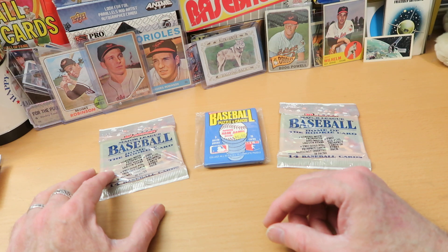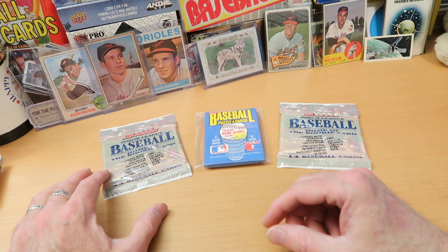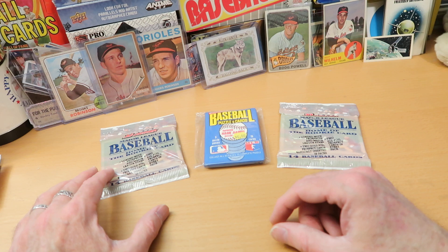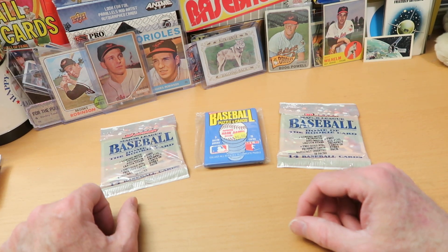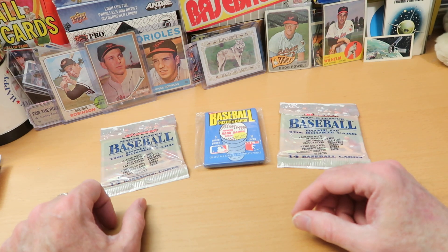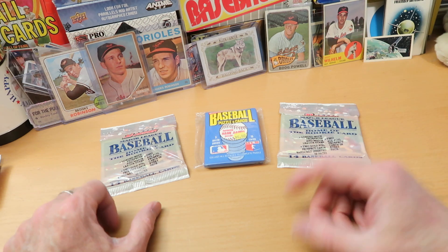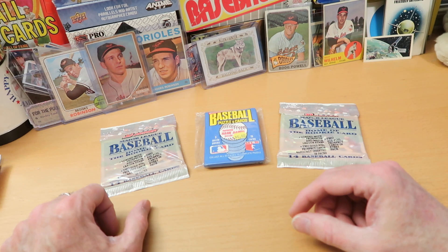His net punting yard average for the season was 53.1 yards, which broke a record that had stood for 82 seasons — which is unbelievable. This is a record that nobody thought would ever get broken, and here he was able to break it. He came on as an undrafted free agent to the Titans, they took a chance on him, and he just blew everybody away. His accuracy is really good and his yardage is just phenomenal.